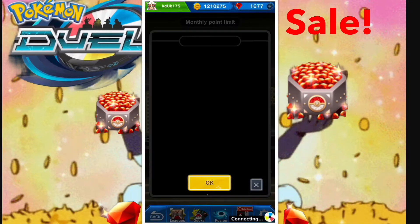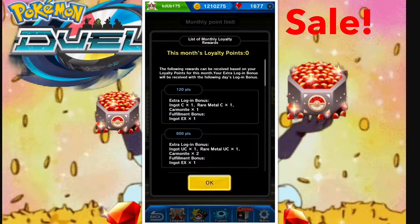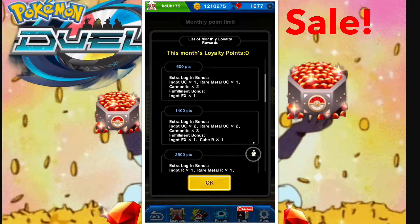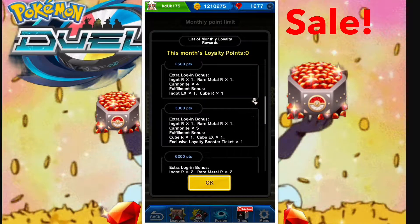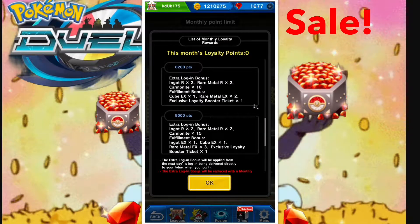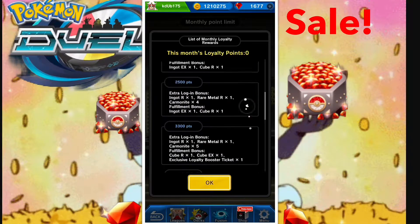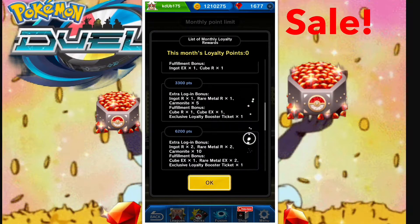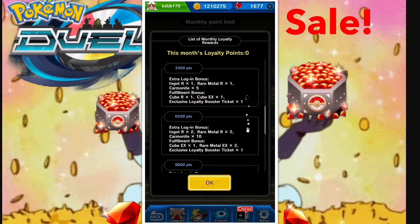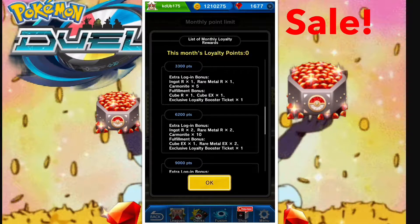Let's jump over to take a look at the monthly loyalty rewards. These are all the tiers: 120 points, 600 points, 1,400 points, 2,500 points, 3,300 points, 6,200 points, and the big one — 9,000 points, which we all want. I'm only going to focus on the 3,300, 6,200, and 9,000 point tiers, because 3,300 points is the first tier where you can get the QBX. I think the QBX is the best part of the whole reward system.